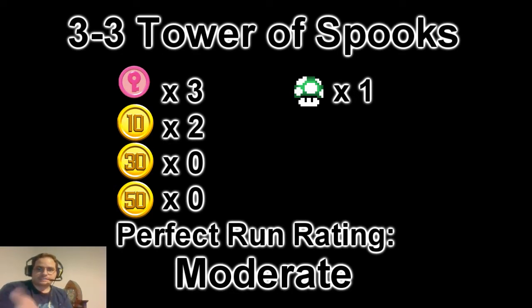For example, you can see the stat totals for this stage and all the items found, to include the three pink coins, the various 10-plus coin pickups, and although not required on a perfect run, any 1-Ups found in the stage if possible in our perfect run route.